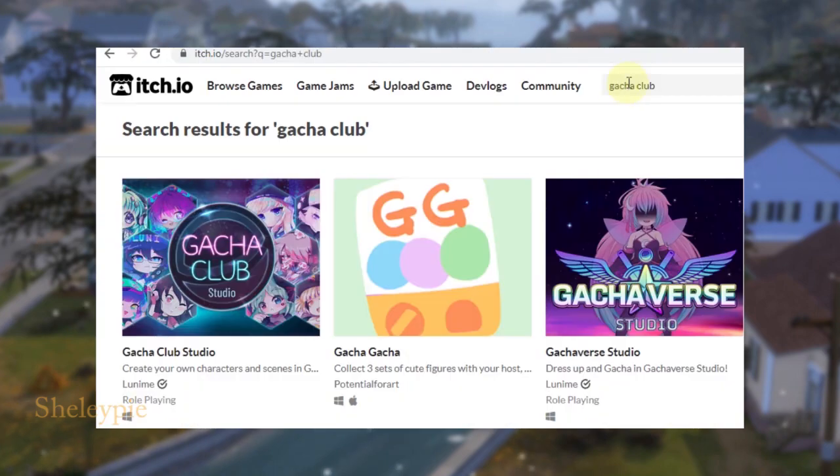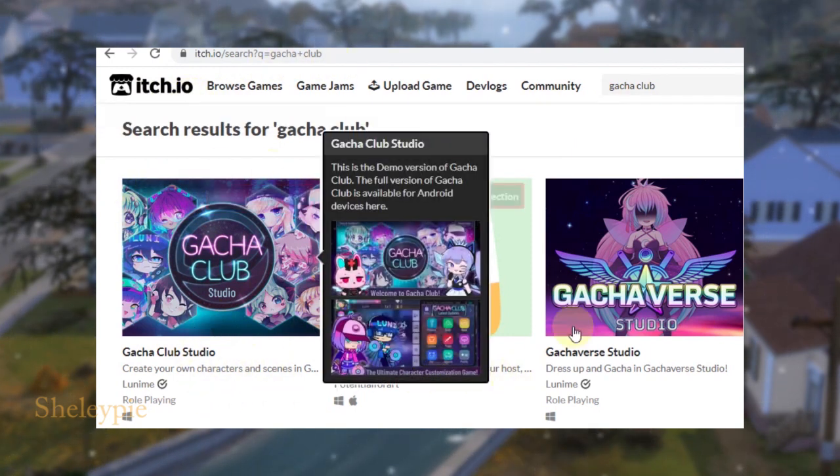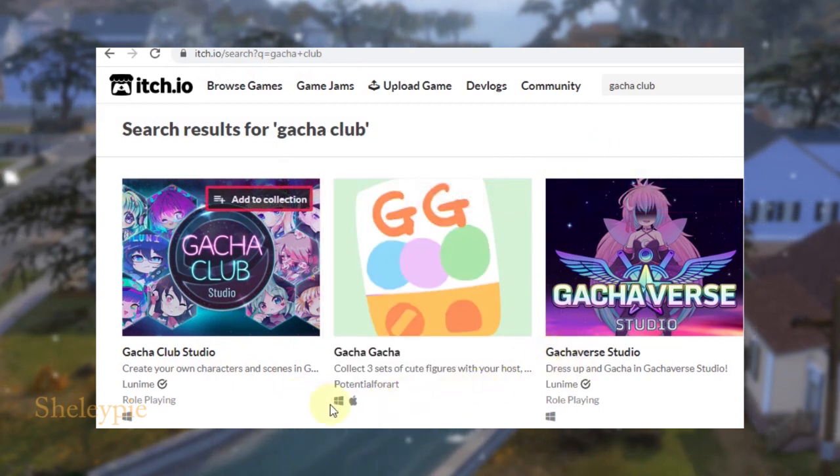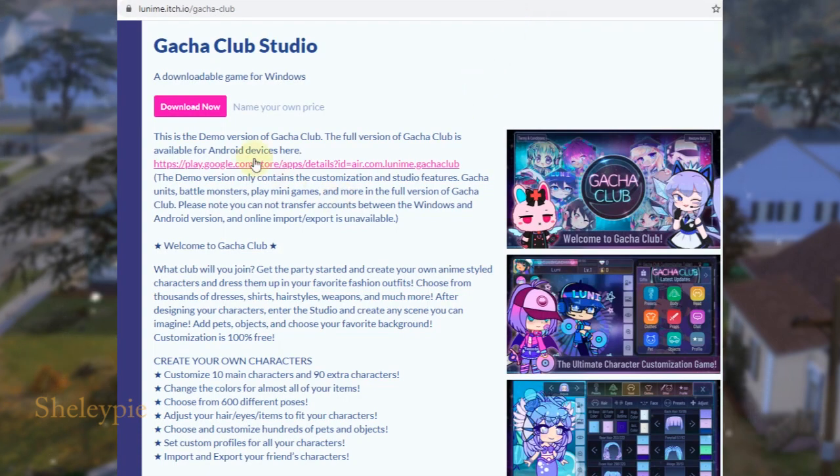Loony said that the Gacha Club PC version will be released on July 10th, 2020. Let's take a look to see if it's available. I'm on the site itch.io — I searched for Gacha Club and it showed up. I click on the link to the Gacha Verse Studio page, and this brings me to the Gacha Club Studio page with a download for Windows.